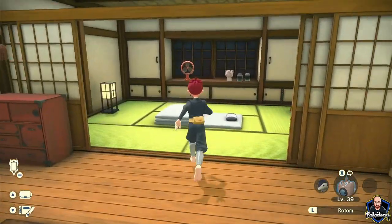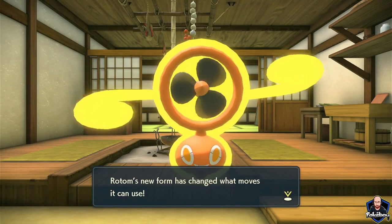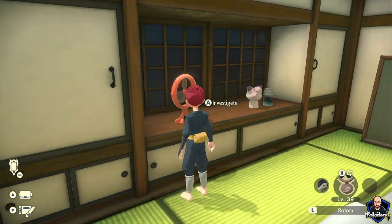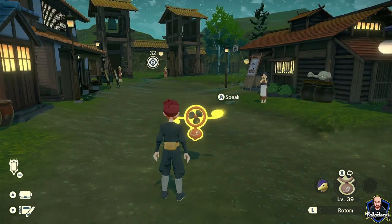Let's try it with the mechanical pinwheel, which is a fan. Just like that Rotom's form has changed again - it's forgotten Hydro Pump which it learned as Wash Rotom and has now learned Air Slash. In the bottom right corner Rotom's avatar has changed and we can bring Rotom out in its new form.